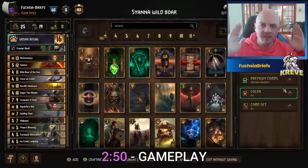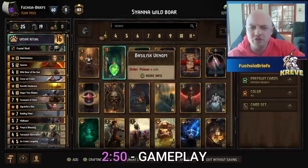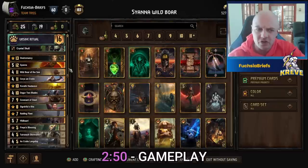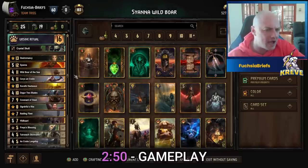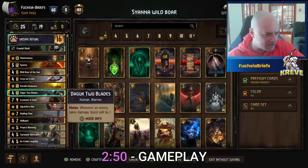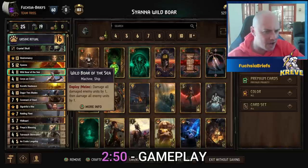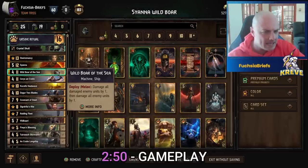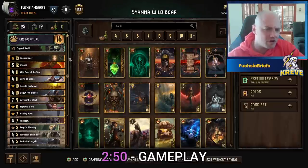Hey guys, welcome! Got a beauty for you today. Done this a few times but it's been quite a while - I've adapted it for the modern age. Our good friend Siona is back. This is the big combo piece: you have the Dagger Two Blades under the protection of the Covenant of Steel, then you play Siona, and finish with the double Wild Boar of the Sea for big point swings and big wins.